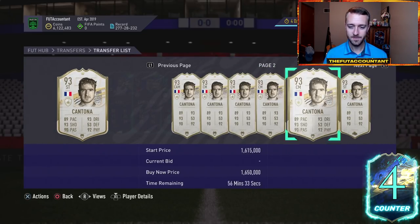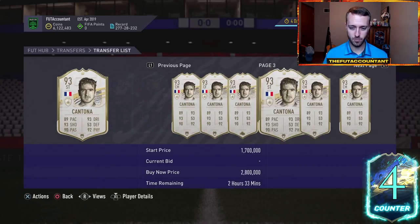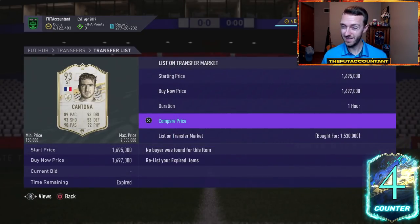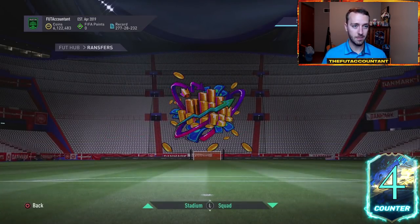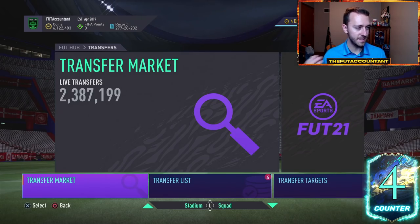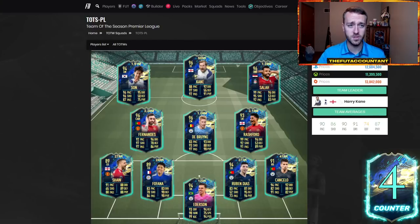I did buy this Cantona at 1.53 million, and he was 1.7 for most of the weekend. I'm going to hold on to him and probably try to sell later today or tomorrow — pretty good deal. Now let's take a look at these TOTS cards, because upgrades are out, people are spamming coins. These TOTS cards are down: Harry Kane 500k, Salah 1.2 million, Rashford's down 300k today.